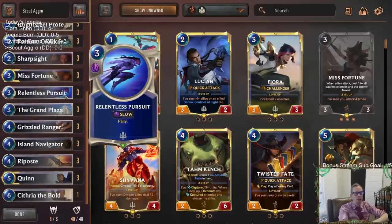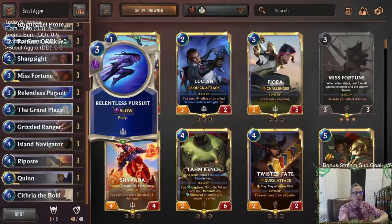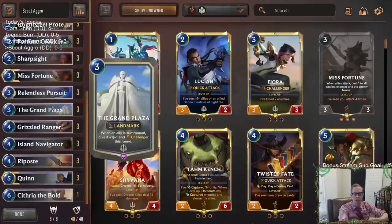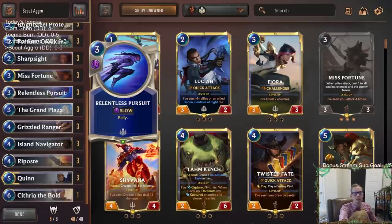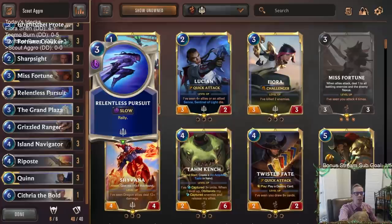We have all our Relentless Pursuits to get multiple attacks, especially with scouts in play — we can play this on the opponent's turn. Relentless Pursuit is really good with Grand Plaza: if you play units on your opponent's turn you'd normally miss the +1/+1 Challenger bonus, but Relentless Pursuit gives you the attack token, so you still get that bonus. Let's go ahead and try out some scout aggro.